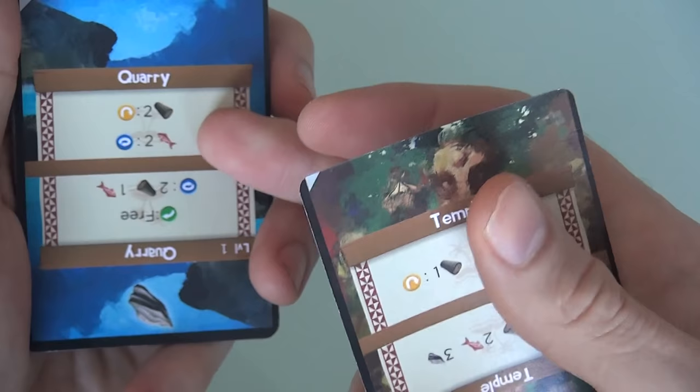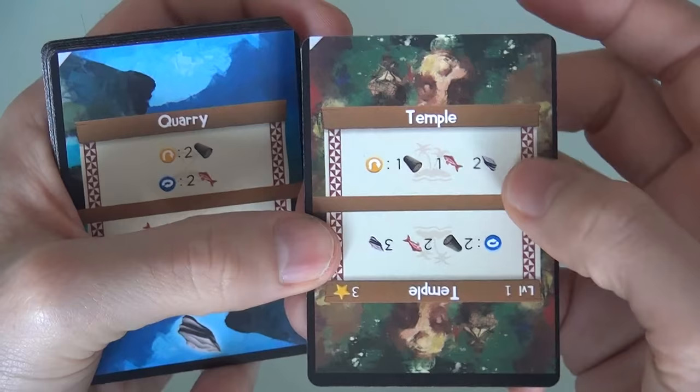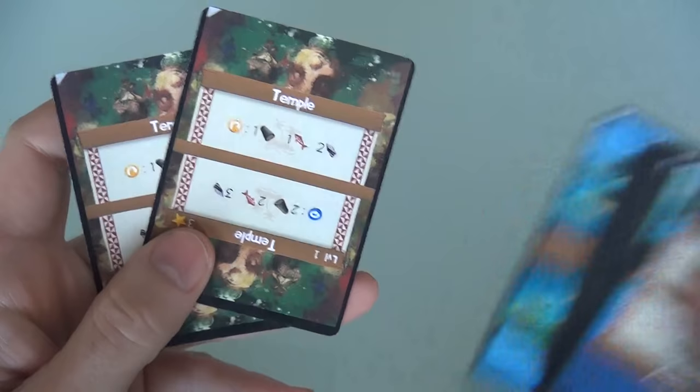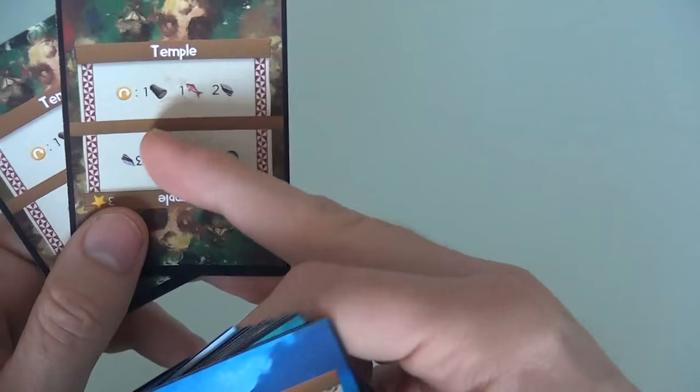My next decision is what to get rid of. Do I put the quarry at the bottom or the temple? It's going to take a while to get these resources, and the temples never generate anything other than victory points, so I can always try to level them up later. I'll put the temple at the bottom. Now I know both my temples are at the bottom of my deck — I'm customizing my village, and next time through, my two temples will come back-to-back.